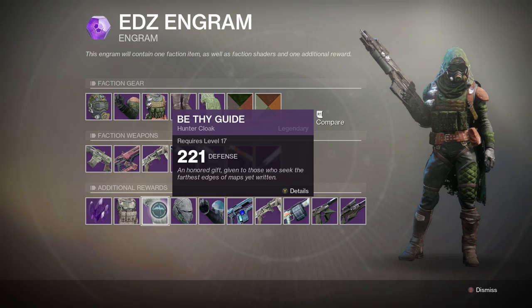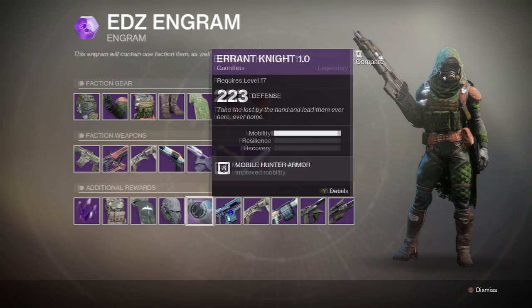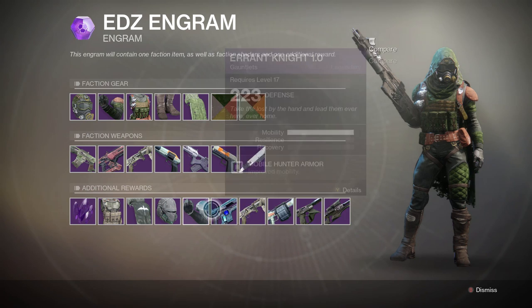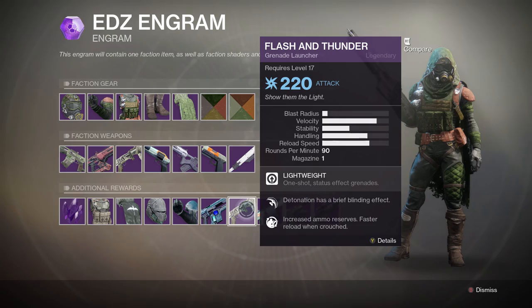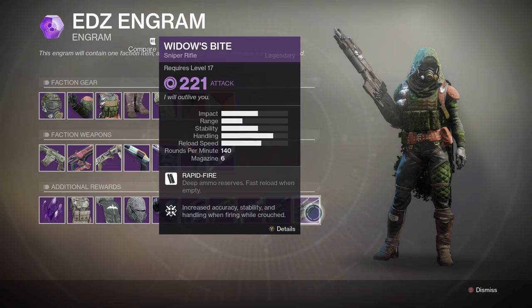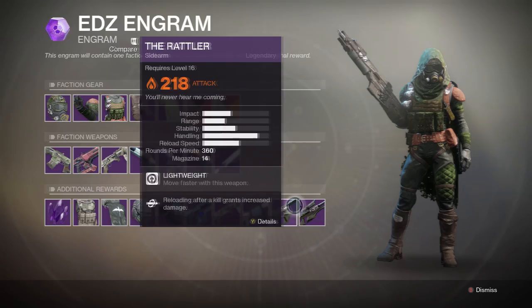You'll also see an additional reward which could be the Dead End Cure chest piece or the Be Thy Guide cloak — that's in hunter gear and could be different for Titans or Warlocks. You'll also get legendary shards, which you need to upgrade gear. Additional weapon rewards include the Uriel's Gift auto rifle, the Flash and Thunder grenade launcher, the Barrenger's Memory, the Rattler, and the Widow's Bite sniper rifle.